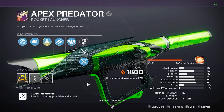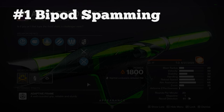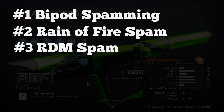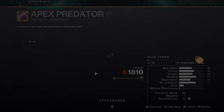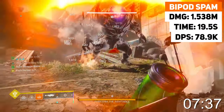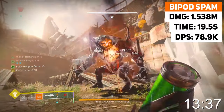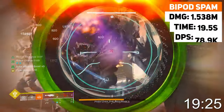Testing bipod first, here are the rotations I did. First was just spamming rockets in a luna well with Ophidian Aspects on and double solar reloaders for max reload speed — there are 14 rockets to get off, which means you more than likely need to spam in most cases. Just spamming the bipod rocket took a total of 19.5 seconds where I hit all 14 rockets with wolfpack rounds, 3x solar surges, and the well buff. The wipe screen read 1.53 million damage, which after the wolfpack nerf should be pretty accurate, meaning we were dealing an average of 78.9 thousand DPS.